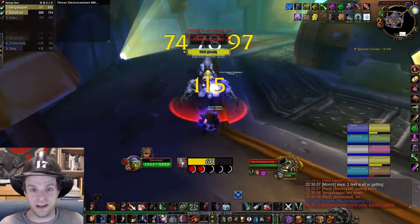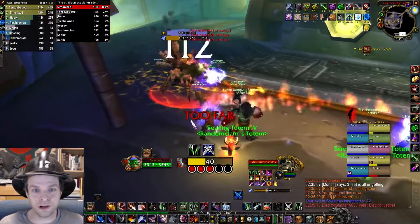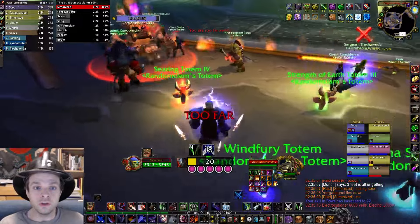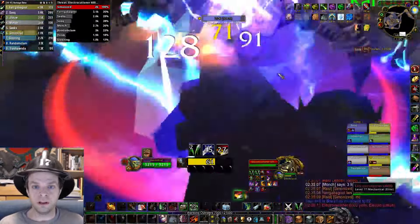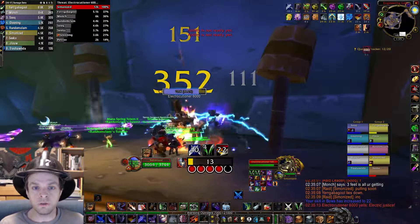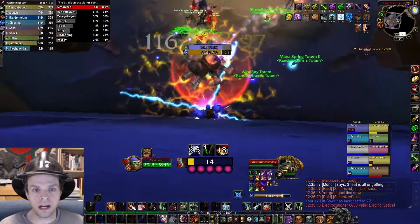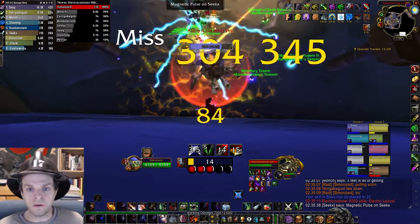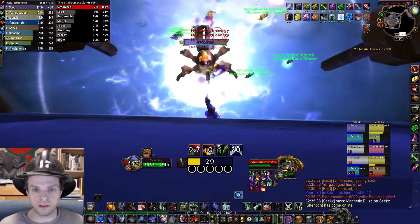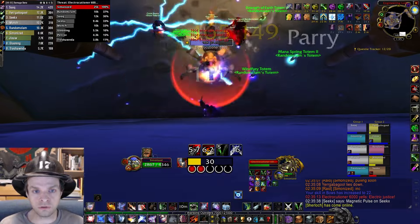Electrocutioner is my favorite fight to tank because as a tank you don't need to care about any of the mechanics or worry about how your group wants to handle the arc lightning attack. You just stand with your back against the wall and do your thing. Be sure the boss is directly in front of you and your back is directly to the wall. If the boss is off to your side a little bit he'll push you around whenever he does the knockback ability. If you're lined up nice and straight the knockback should barely move you at all.